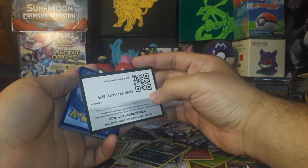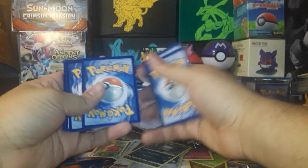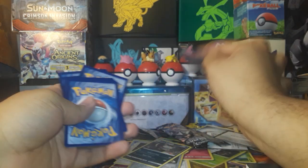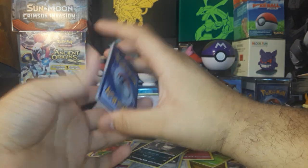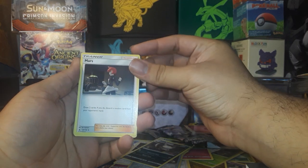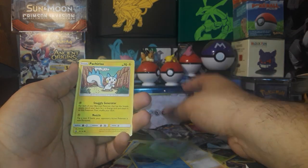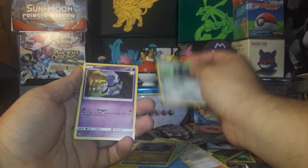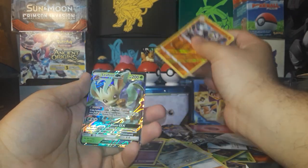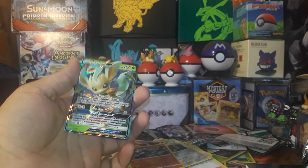It's a white card so we know something decent is in here. Comes with a Fairy Energy. We've got Mars, Lopunny, Manaphy, Yanma, Pachirisu, Gabite, Bronzor, Croagunk, Passimian, and a Leafeon GX — look at that shine!